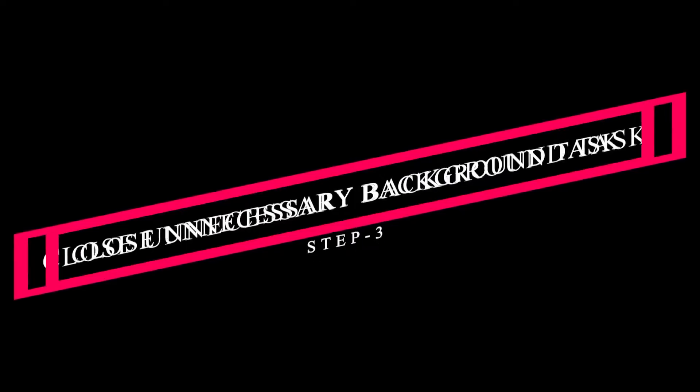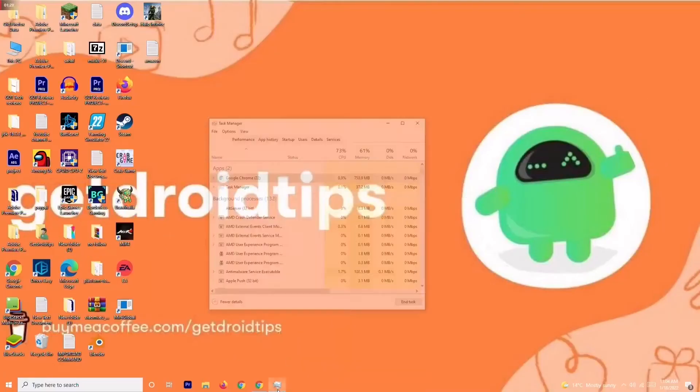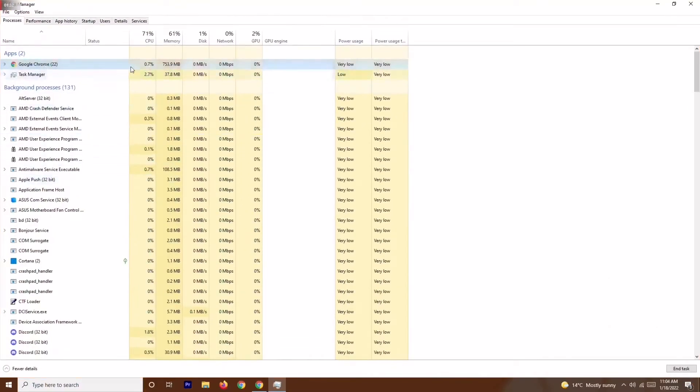If it's still not working, solution number three is to close unnecessary tasks running in the background. Right-click the taskbar and open Task Manager. You can see there are many things running in the background — check which ones are draining your performance. If there are heavy applications like Adobe Premiere Pro or similar, right-click and select End Task.